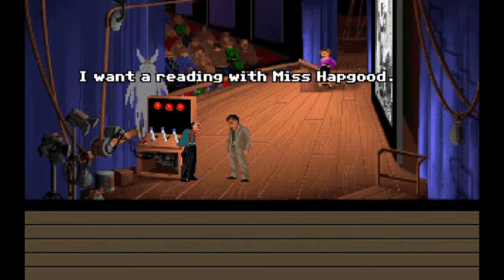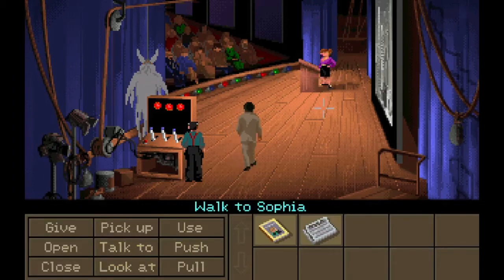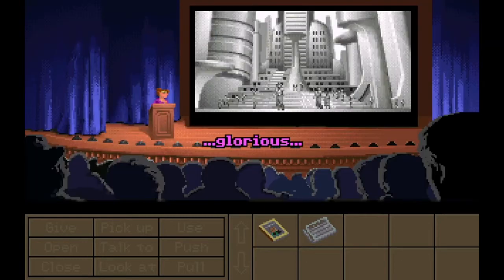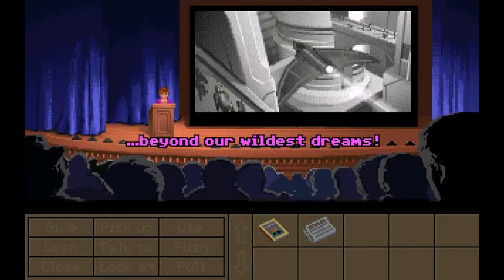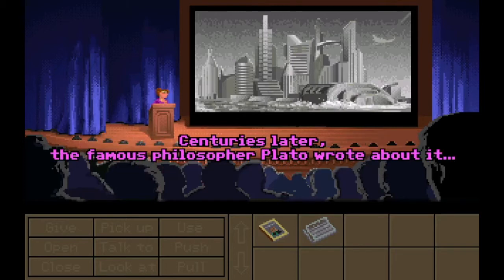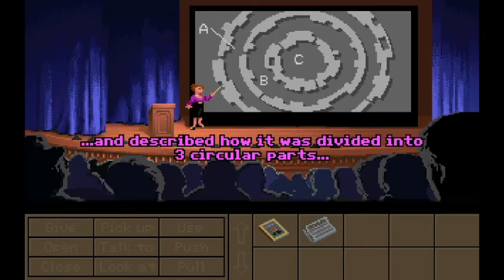I want a reading with Miss Hapgood. Are you crazy? During the show? Write a letter. We'll just go out there then. You can't go out there. Here, my friends, is Atlantis, as it might have appeared in its heyday — glorious, prosperous, socially and technically advanced, beyond our wildest dreams. 5,000 years ago, while everyone else still wore animal skins, the mighty spirits of Atlantis dared to build a city where knowledge and power were united in true happiness. Centuries later, the famous philosopher Plato wrote about it — he placed Atlantis on a continent out in the deep ocean and described how it was divided into three circular parts, such as you see here.